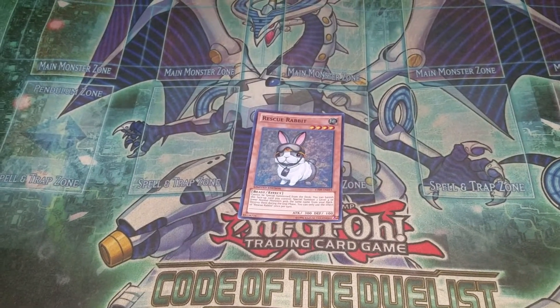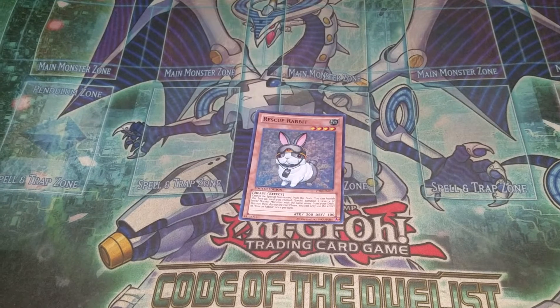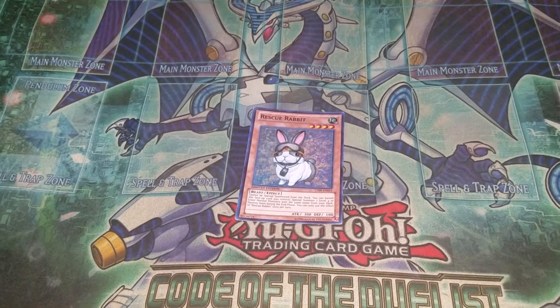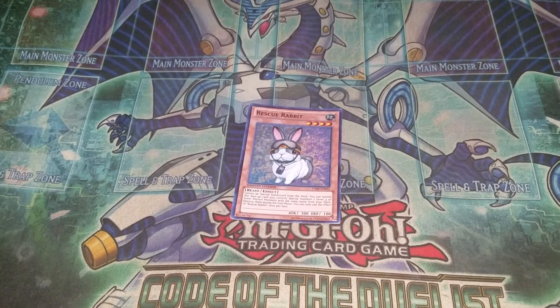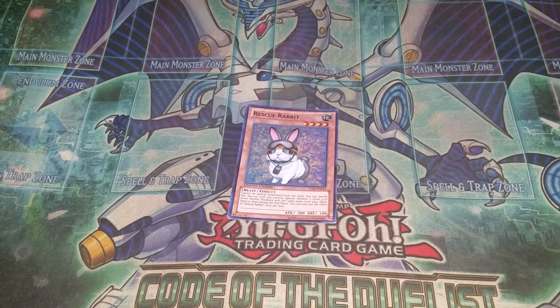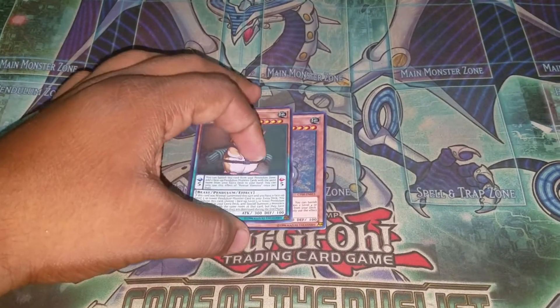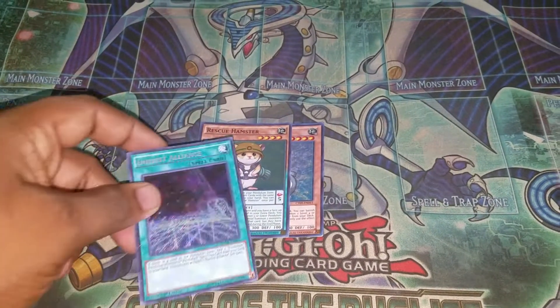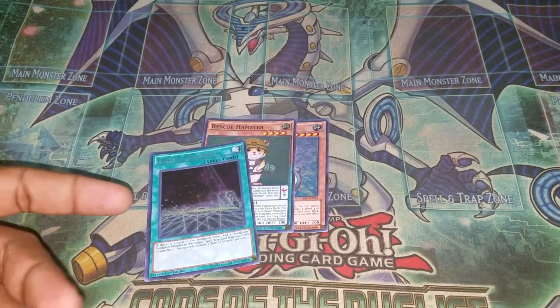There are more than one ways to do this combo. I'm going to show you everything shortly, but I'm just going to explain — Rescue Rabbit's effect is full combo. There are other ways you can do the combo. There is Rescue Hamster — it can work. Rescue Hamster requires a little bit of setup. You can use Duelist Alliance for full combo with the Rescue Hamster.